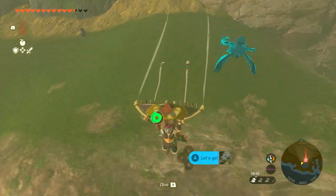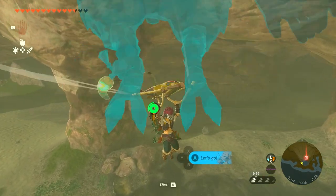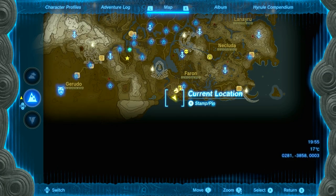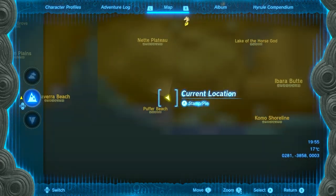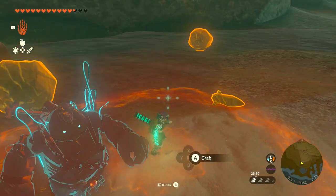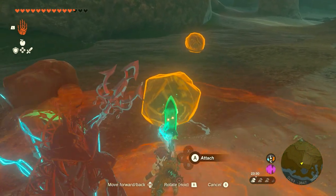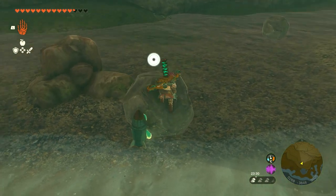The final piece of the set is the phantom helmet, and it is under this little section here — like an overlooking cliff. There's a hole at the top that you're gonna have to figure out a way to get up to. The location of this hole in the roof of the cliff is right over here by Puffer Beach, at the south end of the map. The only reliable way I was able to get there is by using a rocket, attaching it to a rock, climbing the rock, and activating the rocket so that you can fly into this hole.